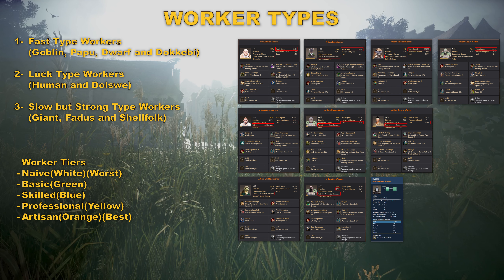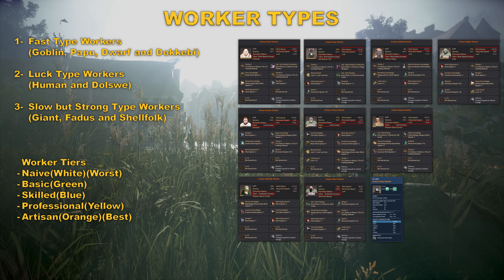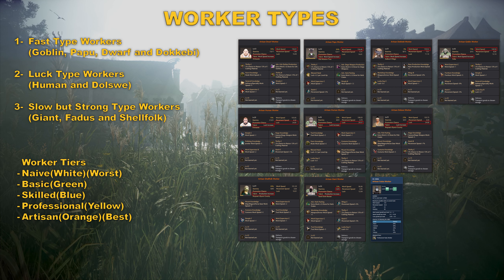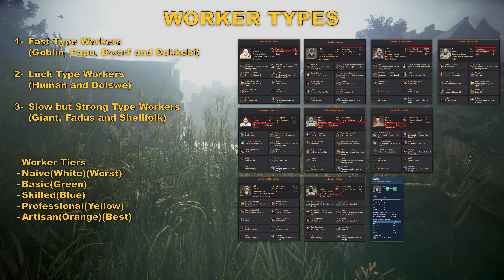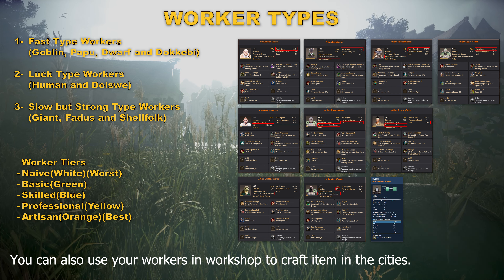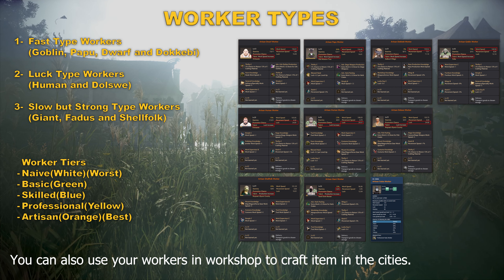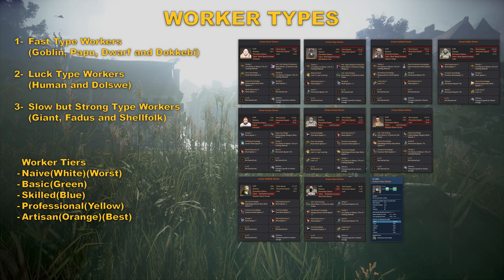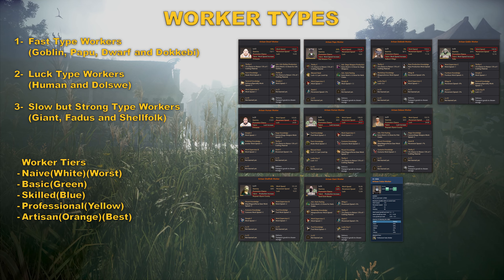There are three different worker type groups in the game. Worker names vary by city, but knowing the logic of the three groups is enough. The first group is the fast worker group: Goblin, Couple, Dwarf, and Dokabi. Couple belongs to Kamasylvia, Dwarf to Odilita, Dokabi to Land of the Morning Light, and Goblin to the rest. The second group is luck-dependent: Dolswe belongs to Land of the Morning Light, and Human to the rest of the game — Kamasylvia has no luck-dependent workers. The third group is heavy but strong workers: Giant, Padus, and Shellfold. Padus belongs to Kamasylvia, Shellfold to Land of the Morning Light, and Giant is the general strong worker.